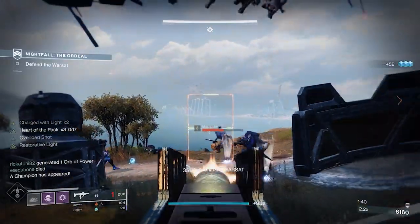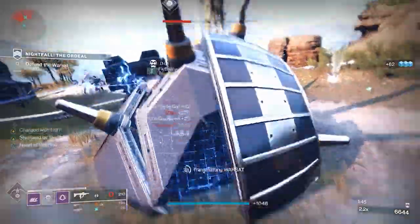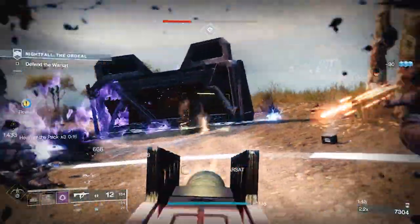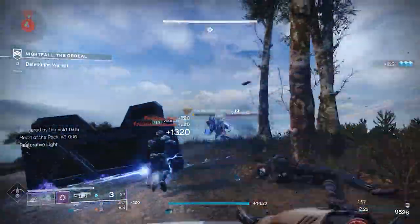Next, let's talk about mods. In the helmet, I used Dynamo, which reduces your super cooldown when using your class ability — in this case your dodge near enemies, which you're already going to be doing to get your smoke bomb back. Also, Well of Tenacity: picking up a void well grants you reduced damage resistance around 10% for a short time. This used to be around 10 seconds, but now it's close to six — we'll discuss how to improve that and make up for it with other things in this build.